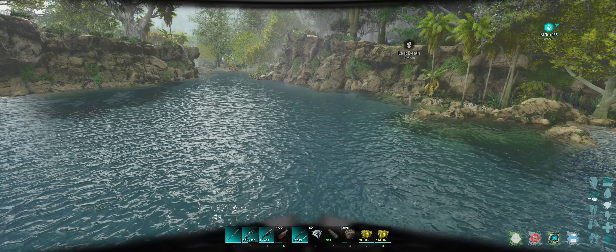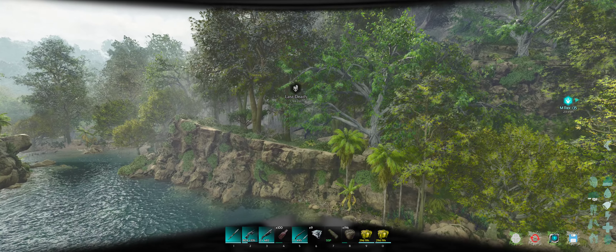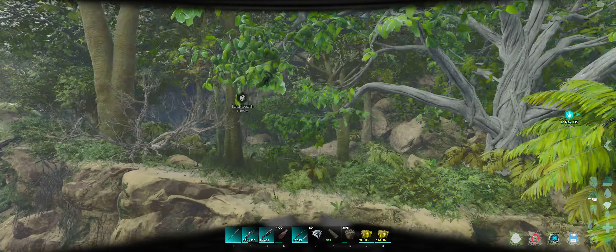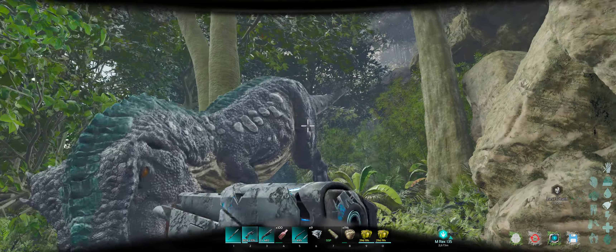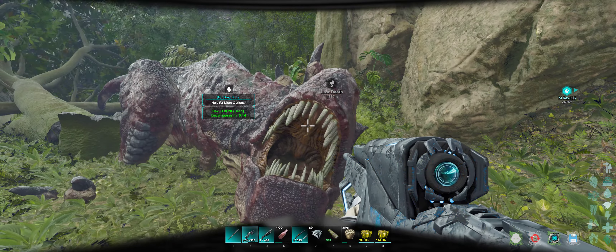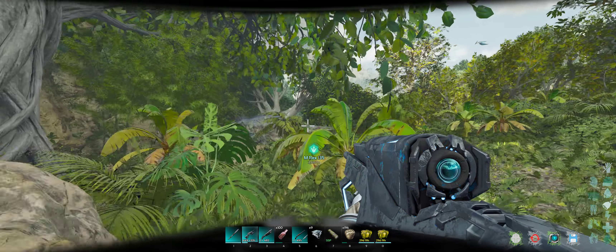And all the basic ingredients for building, plus many different dinos — in fact there's even Rexes! So when you want to start taming your Rexes, look at that — a Rex within spitting distance of the base. You can't go up against tek weapons though, Mr. Rex, but a Rex within spitting distance of the base!